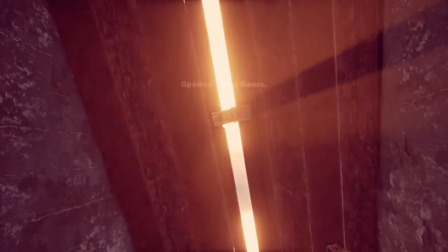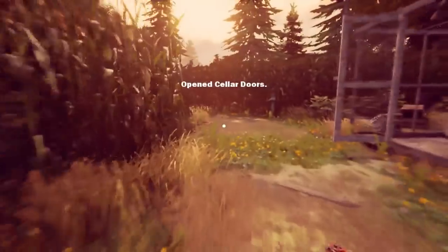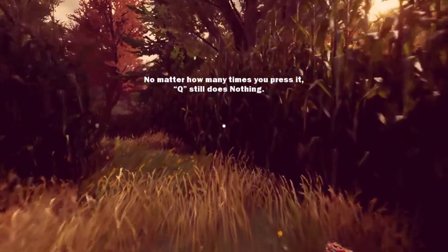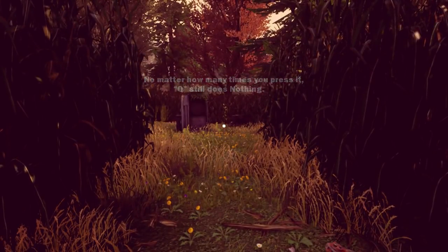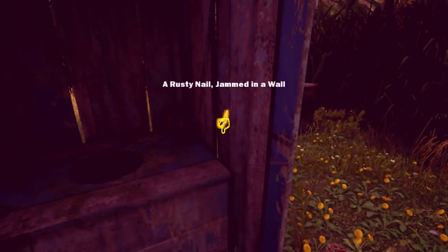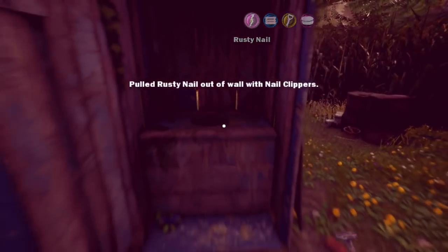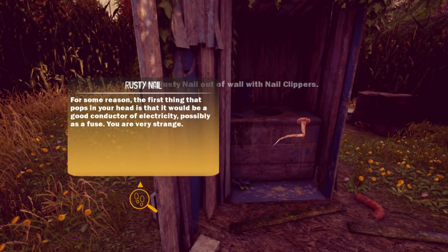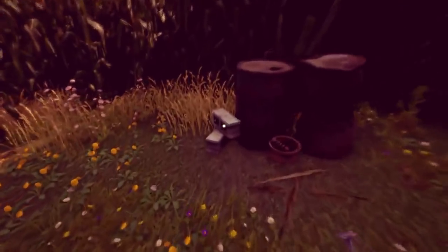We need a fuse. Open cellar doors. Still does nothing. For some reason the first thing that pops in your head is that it would be good for conducting electricity — possibilities: a fuse. You're very strange, with the mind of an adventure game protagonist.